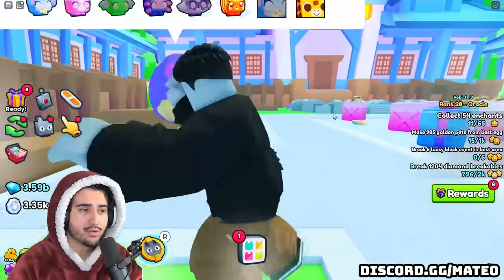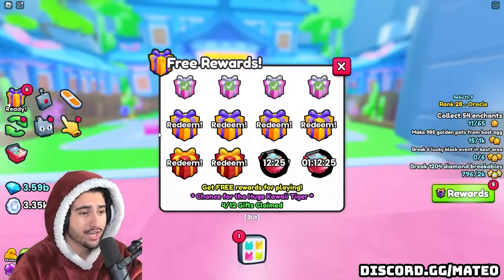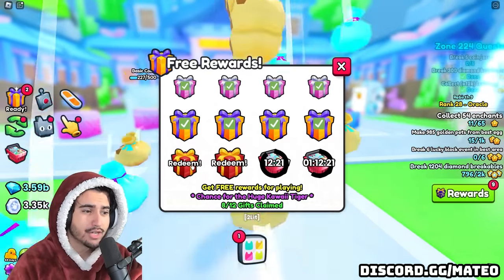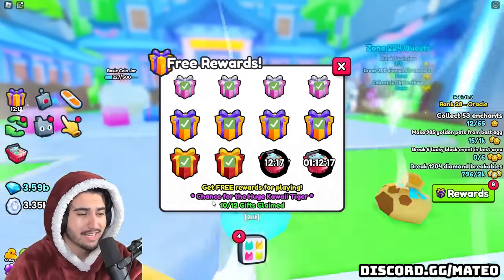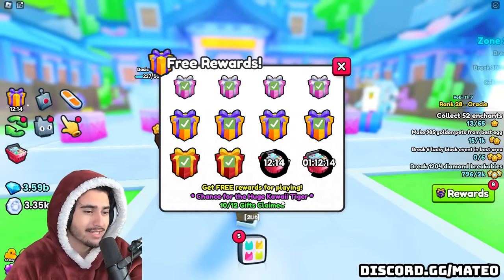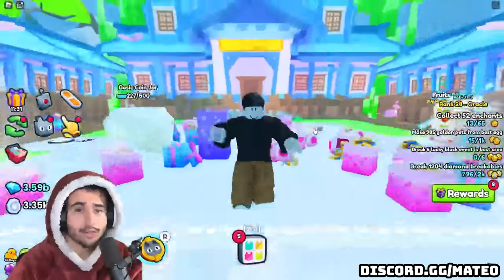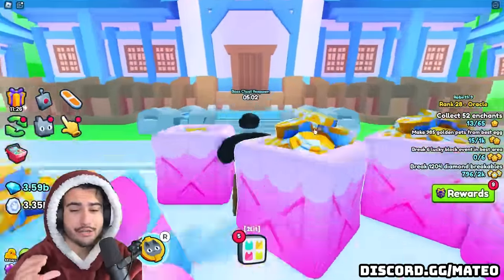Besides the new active huges and the two huges in the Kawaii world, there is actually a sixth huge included in the free gift, so make sure you are redeeming your free rewards because it gives you a chance at the huge Kawaii tiger. I forgot to mention that earlier so I just wanted to quickly include it.